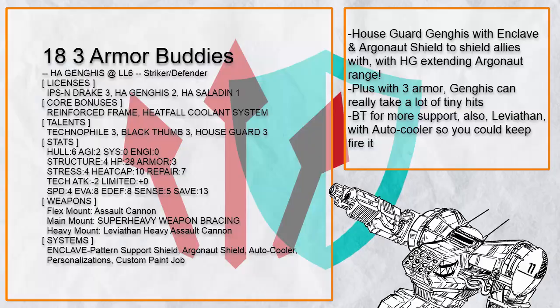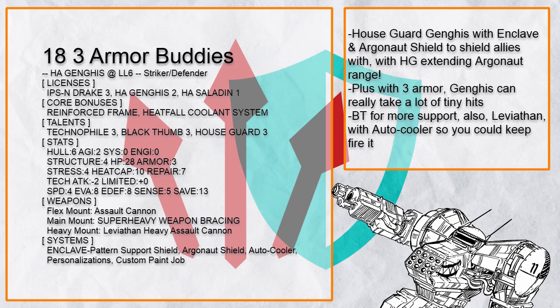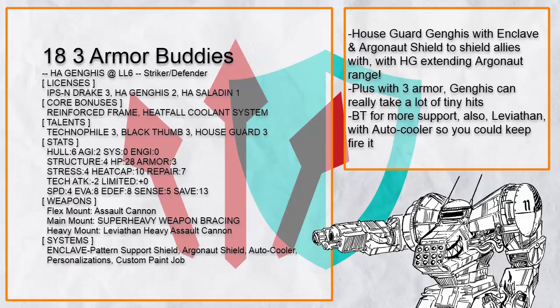Three Armor Buddies is a Houseguard Ganges with Argonaut shield and Enclave shield to shield allies with. With three armor, Ganges can really take a beating, and with Black Thumb the pilot can support its allies directly too. Plus, it has the Leviathan and auto cooler so you could fire it practically forever.